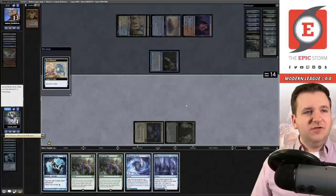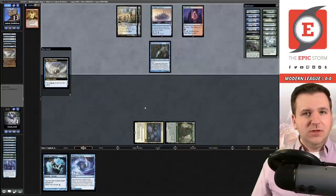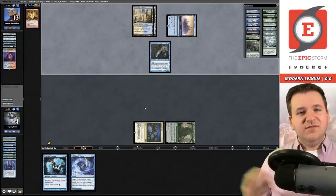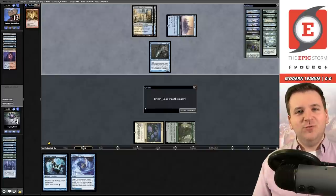Our opponent has to draw exactly Angel's Grace — pretty unlikely. They don't hit it — and that's it! We got the first match with one-land Twiddle Storm. Pretty sweet. Stick around, hopefully you enjoy the rest of this video.